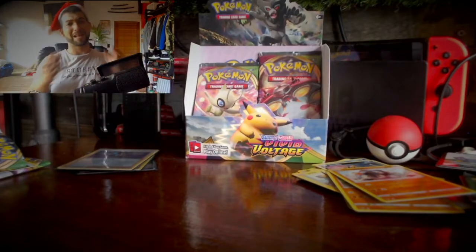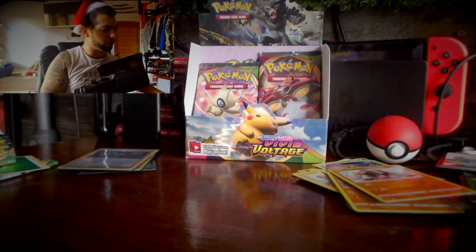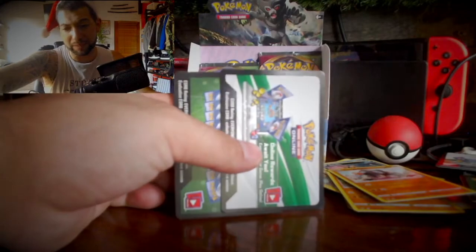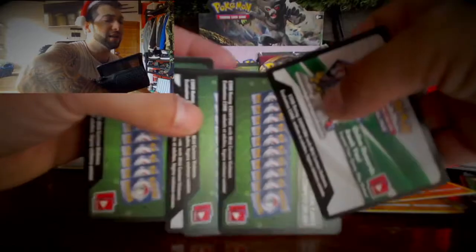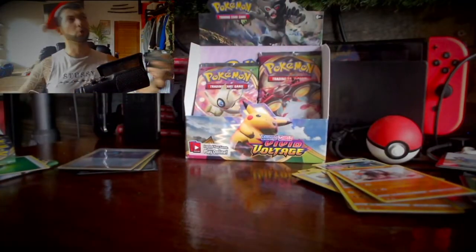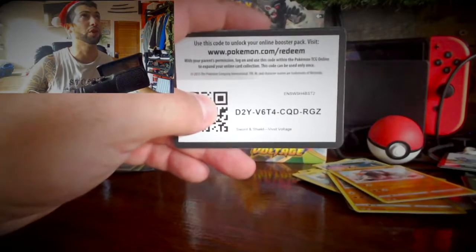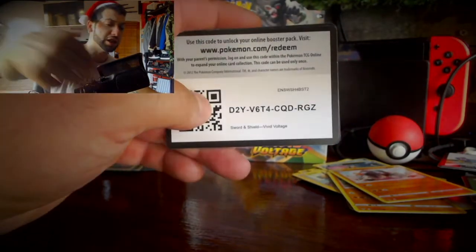Alright guys, as promised, let's get some codes out. The codes from the actual packs — we have one white and one green. But because it's Christmas time, we're going to add another two green and one white. Are you guys ready? Starting off with Sword and Shield Vivid Voltage — we have E2Y, V6, T4, C2D, RG, Z — that's the white code guys.